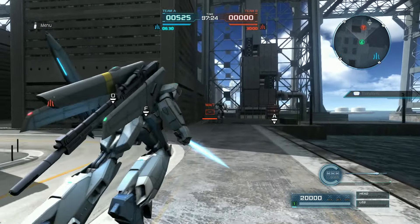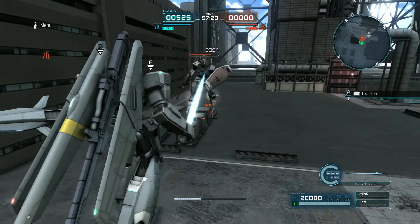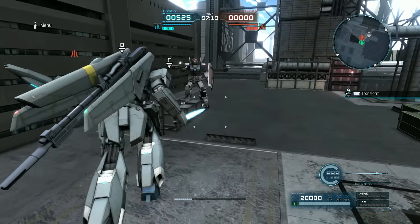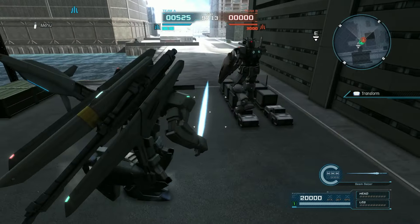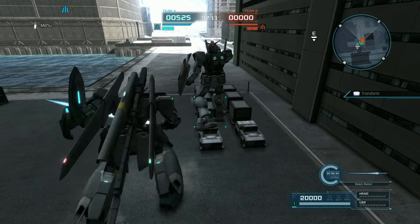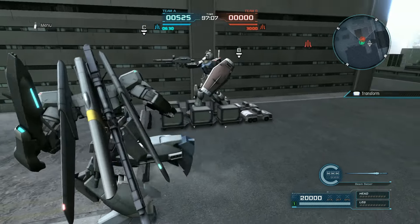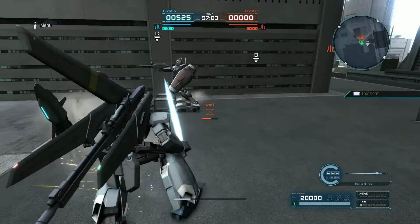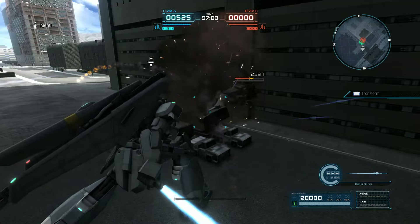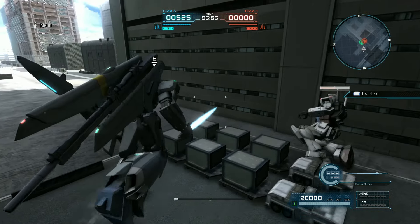Looking at melee patterns: the neutral swing is a very interesting low arcing swing — that could be very useful and a little bit unpredictable. Left and right are fairly standard, and the downswing is the cross-slash that a lot of things have. That's not bad.